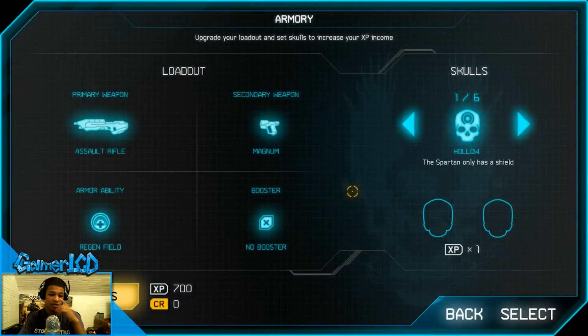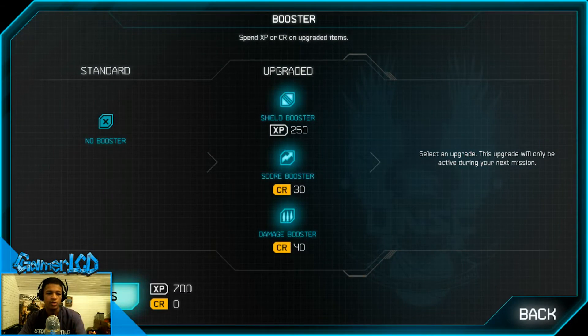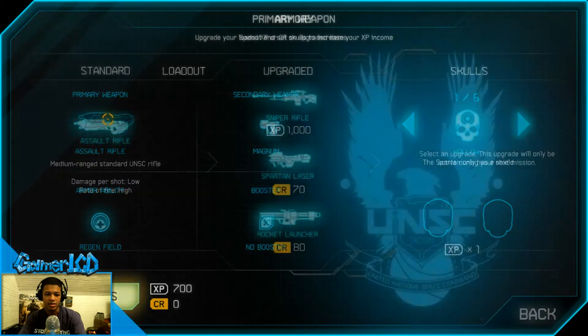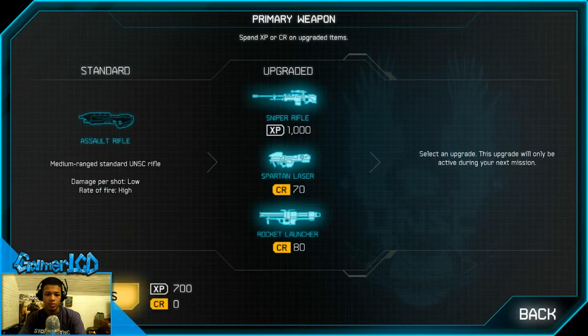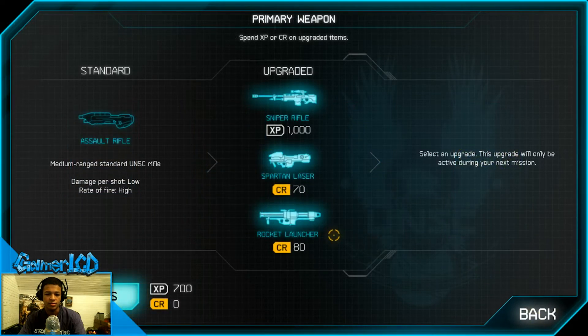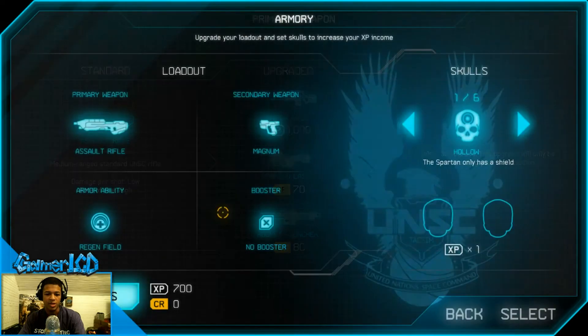I think there are 26 missions in this game. Looking at the loadout screen — armor ability, regen field. I can purchase things! Drop weapons have less ammo with skulls on — those are more challenging. I'm not going to put any skulls on; I'm a big wimp. What does 'buy credits' mean? Oh, real money. I've got to earn CR. I'm not going to spend real money.